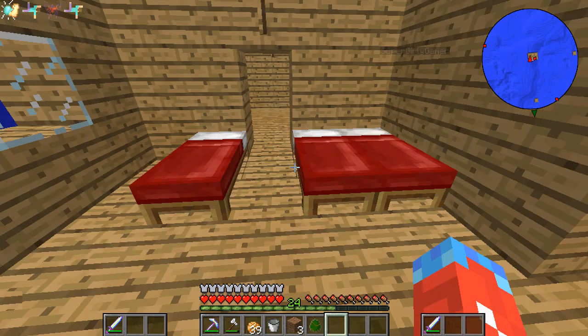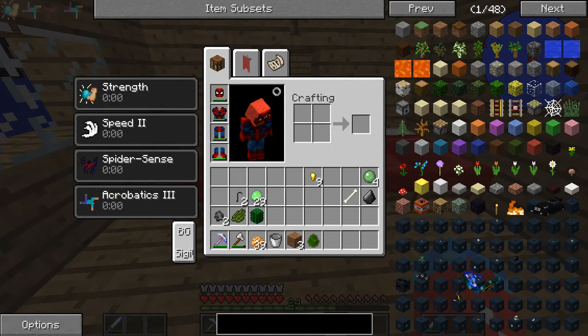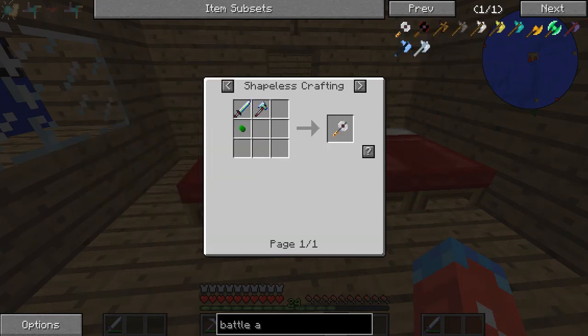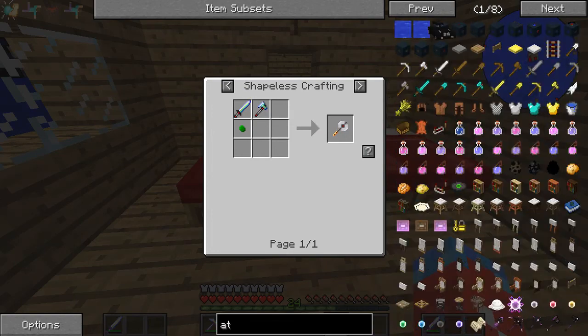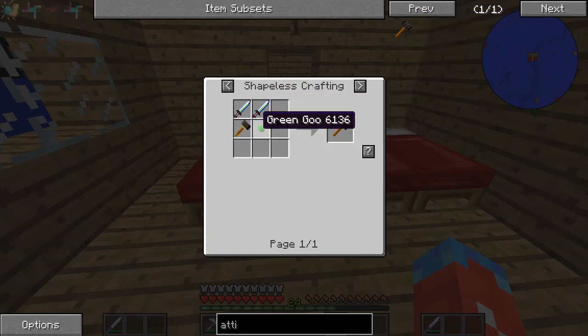Oh yeah! I'll have to make a new Ultimate Sword for this. There's a cool item I want to make — the Battle Axe. To make it I need an Ultimate Axe, the Ultimate Sword, and some Green Goo, which is what the Triffid will drop. Or I could make the Attitude Adjuster — which is two Ultimate Swords, a Big Hammer, and a Green Goo.